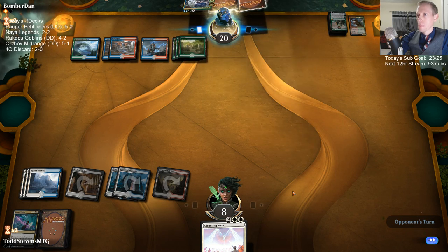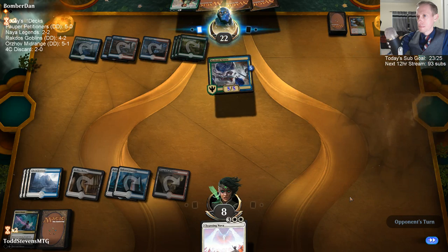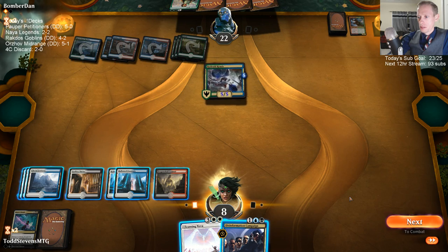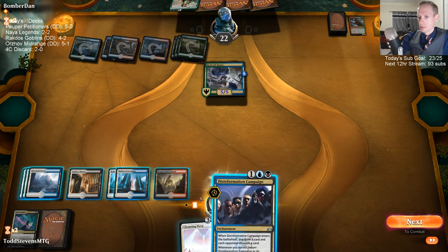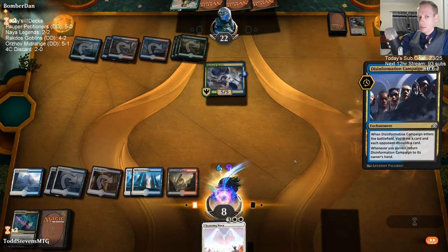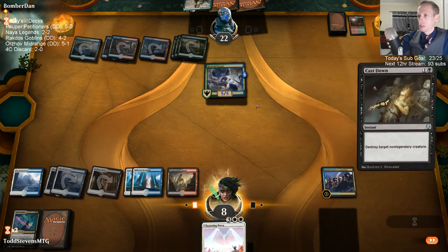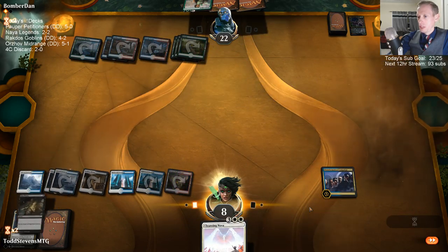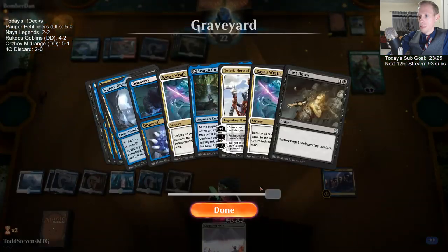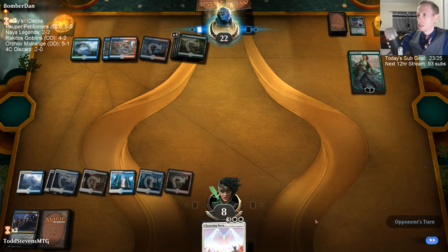What am I going to do against that Vivian? The game's not over yet — certainly close, close to being over. Need to draw like Vraska's Contempt. I'm missing this Vraska's Contempt. Love them not taking out Vivian.